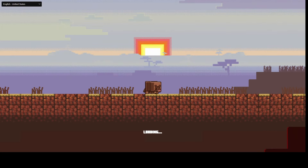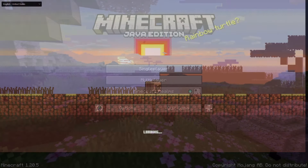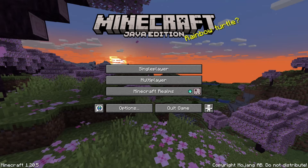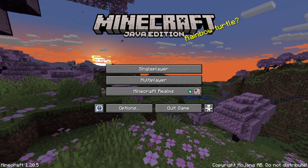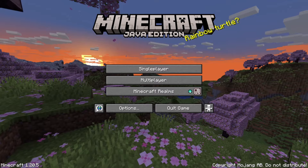Hello everyone. Minecraft Java Edition 1.20.5 is now out. In this update it's going to contain wolf armor, wolf variants, armadillos, and armadillo scoots. Let's go ahead and get right into it.